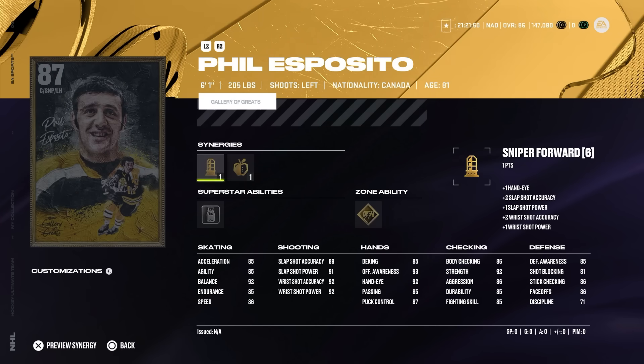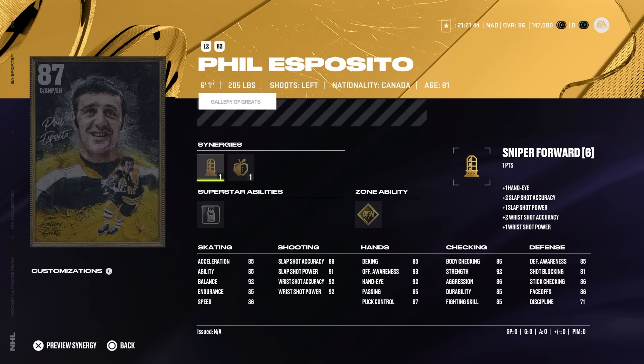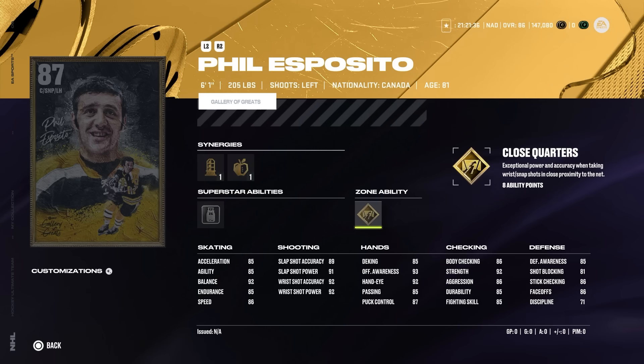Phil Esposito is also in the C-tier. I've had a few people mention that they've used him — it's just his skating. If you're going to spend the coins and power-up collectibles to upgrade these cards, you have to take that into account. Close Quarters was nerfed — it's no longer overpowered. It's still a good ability but more on the silver side, being animation-based rather than just jacking up attributes. At eight ability points it's expensive, Big Tipper's fun but not really impactful, and overall very mediocre stats across the board.